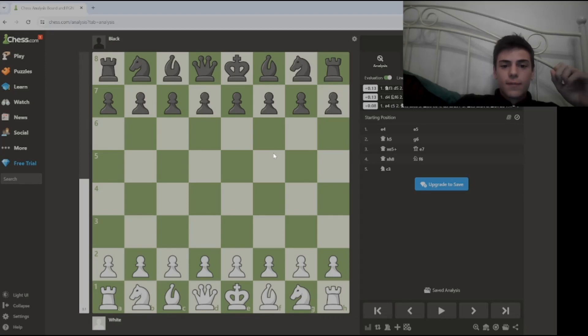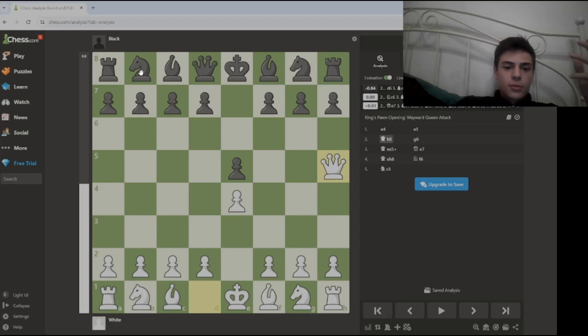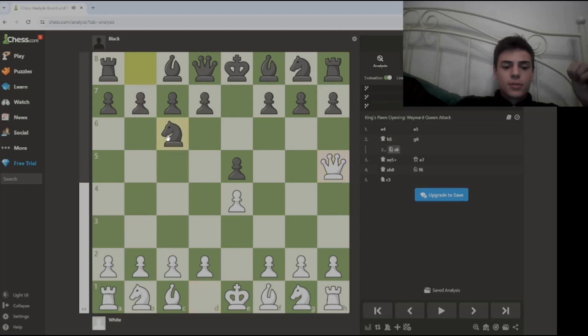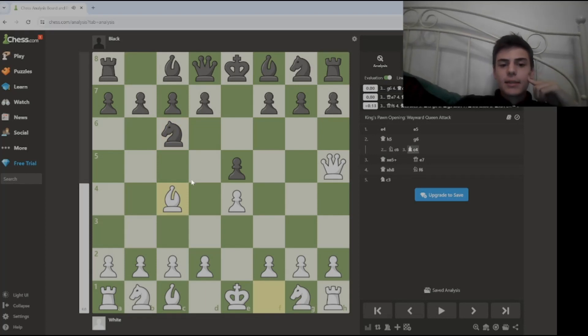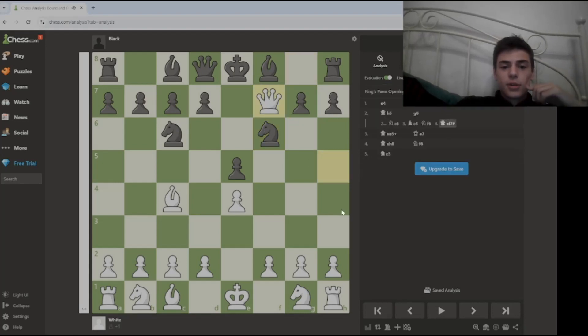The scenarios might change — there are different things that could happen. When you play queen to h5, there's always a chance your opponent is going to play knight to c6, which is one of the best moves in this position. So here, you want to play bishop c4. The idea is to attack this pawn and possibly checkmate. Also, many players who lack experience play knight to f6, attacking the queen. But it's a blunder because you just blunder mate in one and you lose the game.